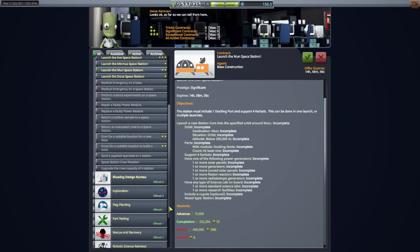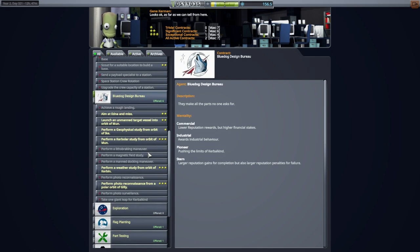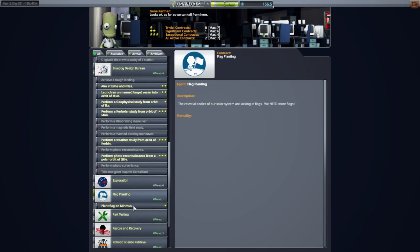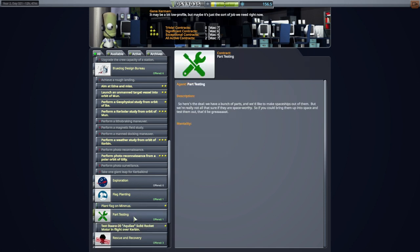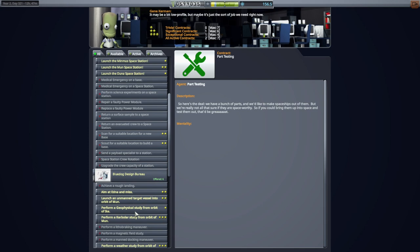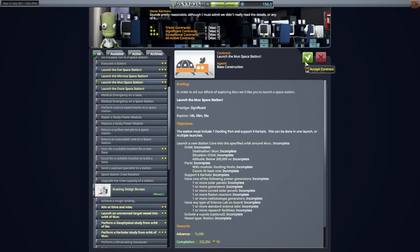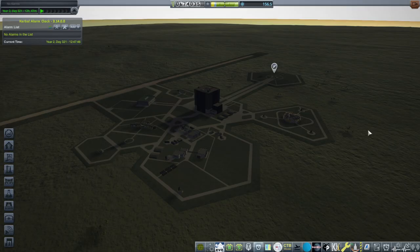Can we do it with a budget of 400,000? We're going to find out, and we're going to hope that we can proceed with other contracts associated with the bases and stations contract series. That's a contract configurator bunch — a special contract pack. If we wanted to do other contracts, planting a flag on Minmus is still a thing, but I'll take those if we fail. Then we'll really need money. We should probably be getting some more science as well, but for now let me see what I can cook up in the VAB for a moon station.